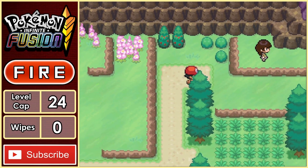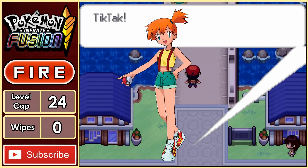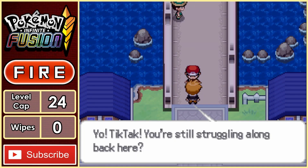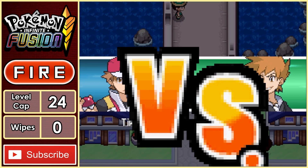We have no further business there, so we leave heading to Cerulean City. Normally we can head straight to Misty, but we're still below the level cap. So instead, I decided to take on our rival at Nugget Bridge first. And boy, I was not ready for this.